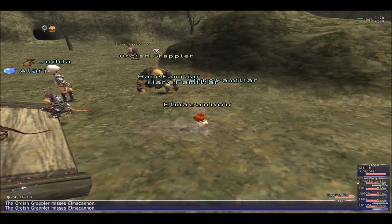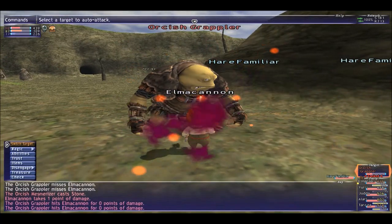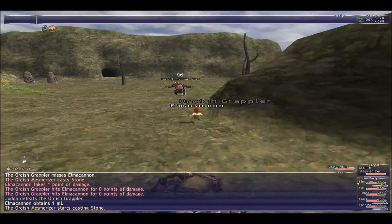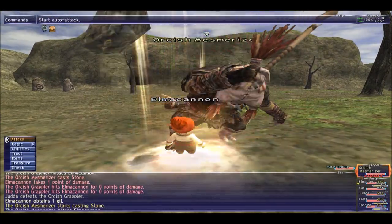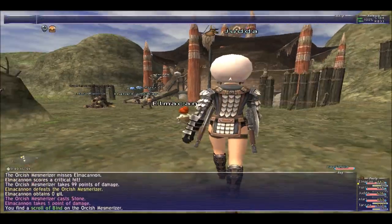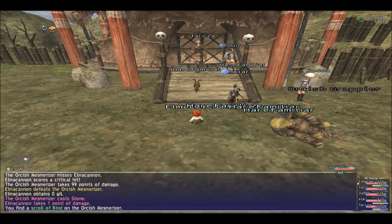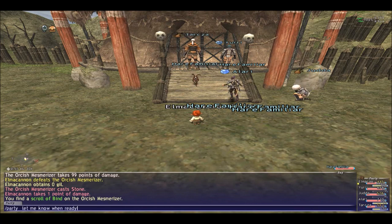For the BCNM we are going to need the level 30 orb and we are going to need a Star Orb — I think, I'm not sure, you have to check. And we are going to use the level 23 rabbit to do it.